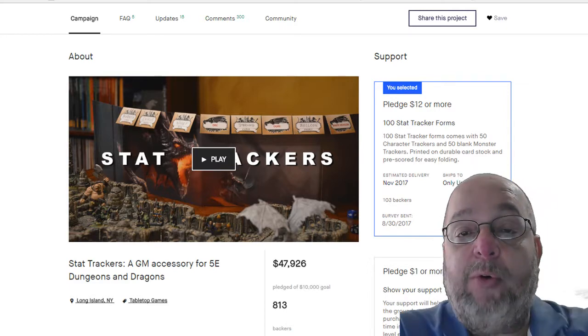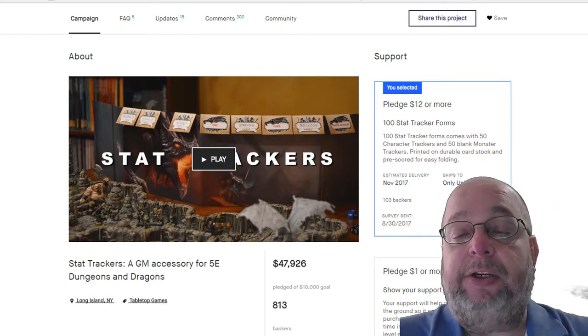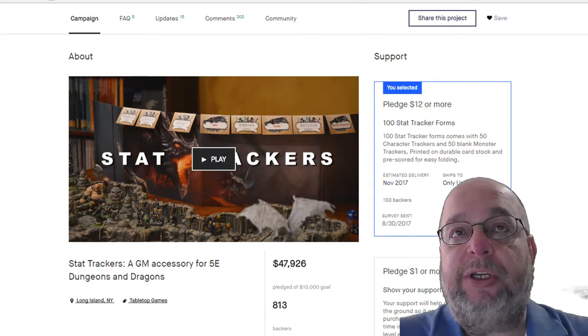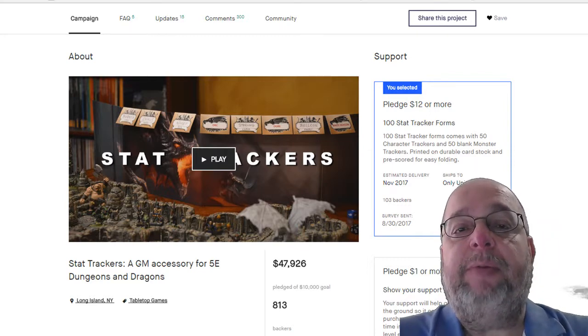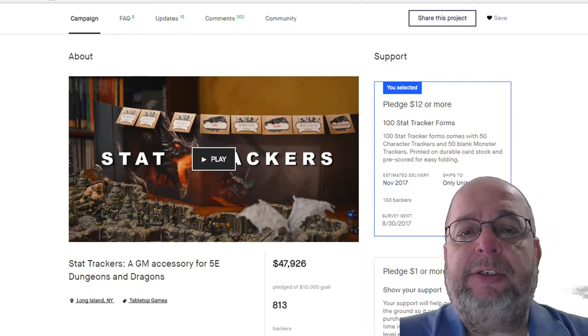All they have to do is roll — let's say they roll a 14 and they have a plus three to hit with their sword, so that's a 17. I see the 14, I say yes you hit. It kept things a little more in sequence and secret as to what was going on during the game. It made it a lot more fun and actually sped up the game, so I really like these.